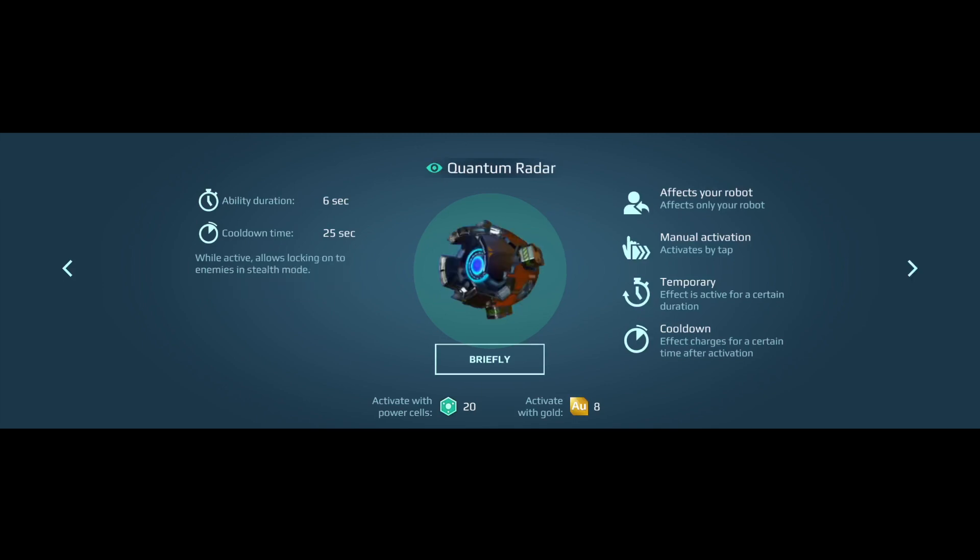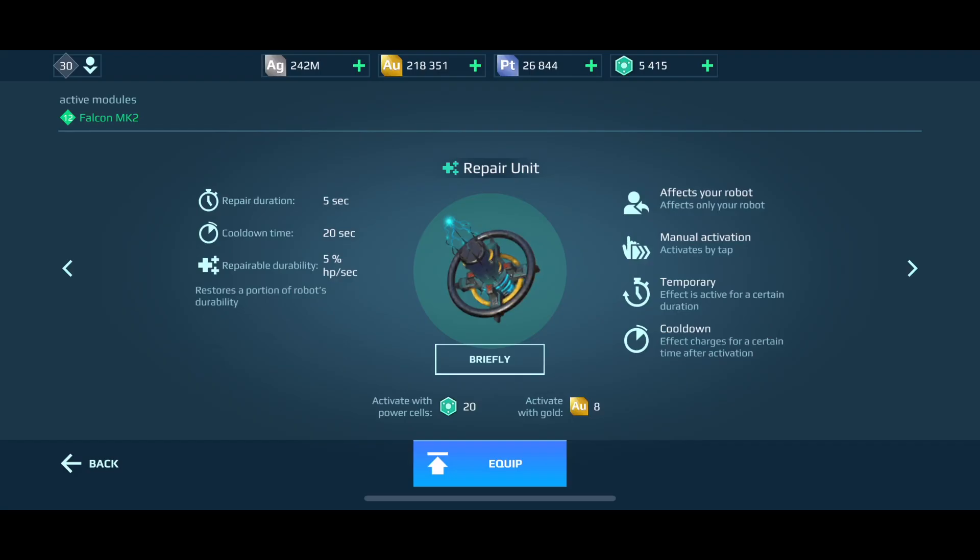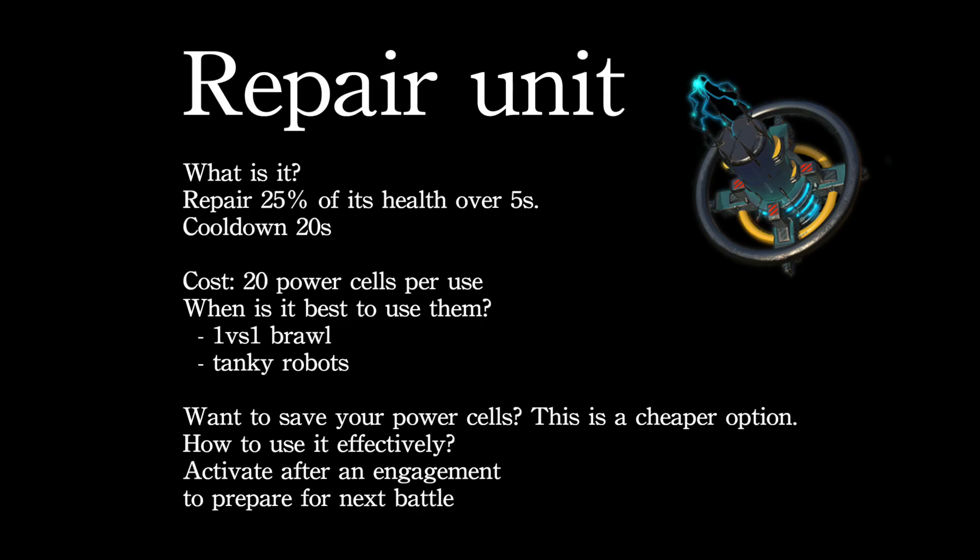The first one I'll talk about is the Repair Unit. The name says it all, but let's go over the specs. It repairs 25% of your robot's health over five seconds, the cooldown is 20 seconds, and the cost is 20 power cells per use. People use it when they're fighting one versus one, and most use it on tanky robots because it heals by percentage — so if you have a lot of HP, you're healing more.